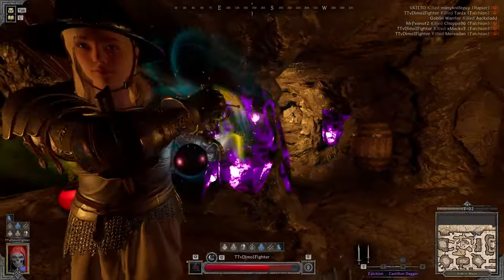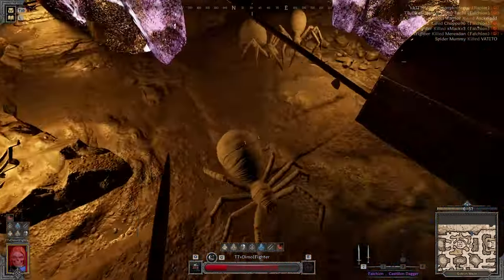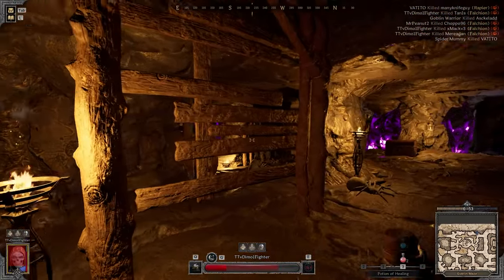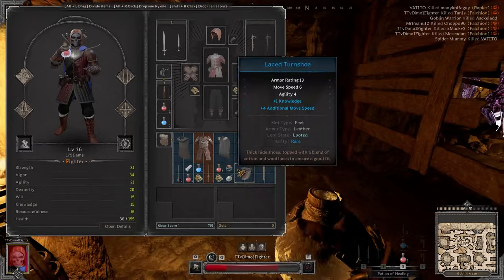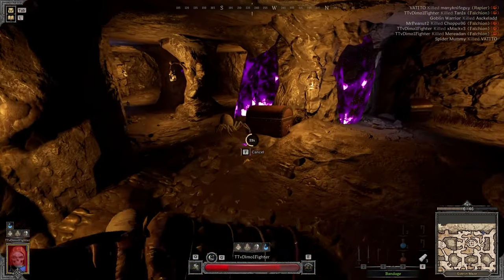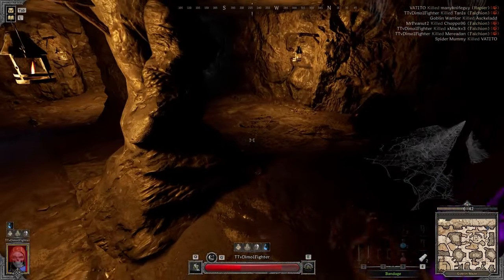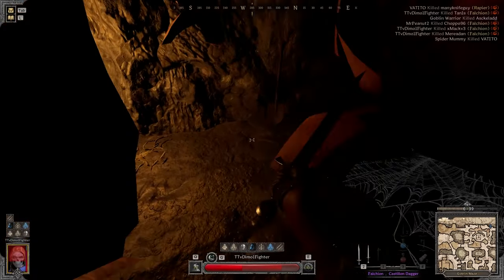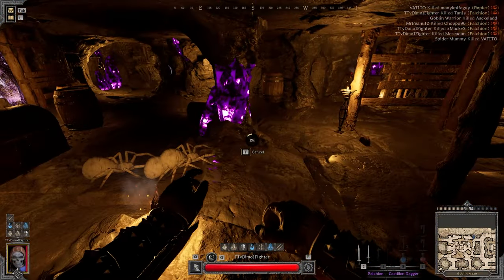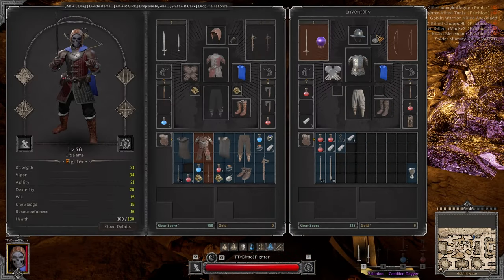That's three hits. He actually died — I thought it would take one more hit but the spider mummy is MVP. Gotta check what he had because he took some hits for sure. I run a 4000 gold kit so even though it's decent, it's far from ideal. Let's quickly check what he has — these look too expensive, like 800 on market. Yeah, definitely not bad.